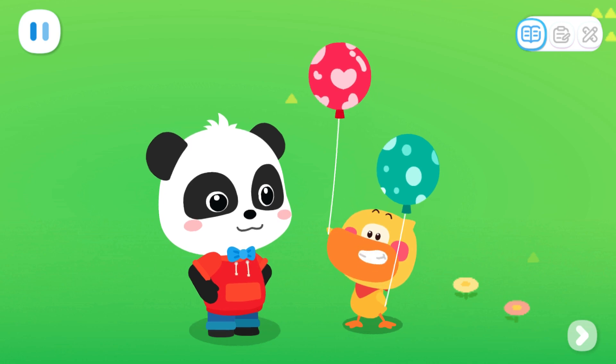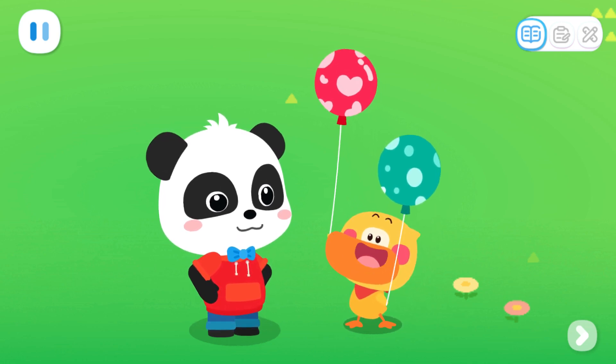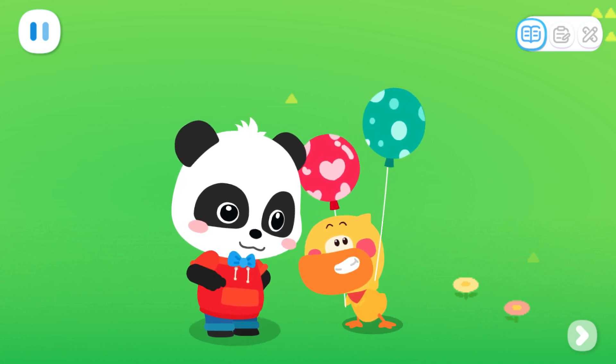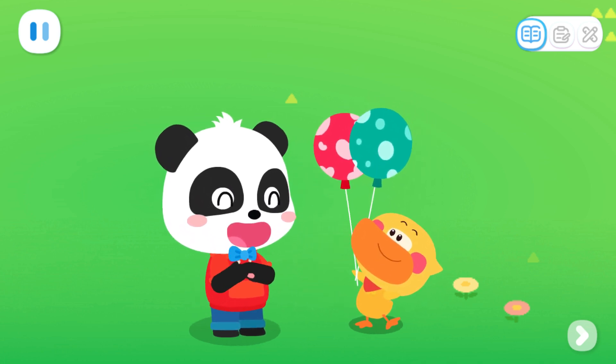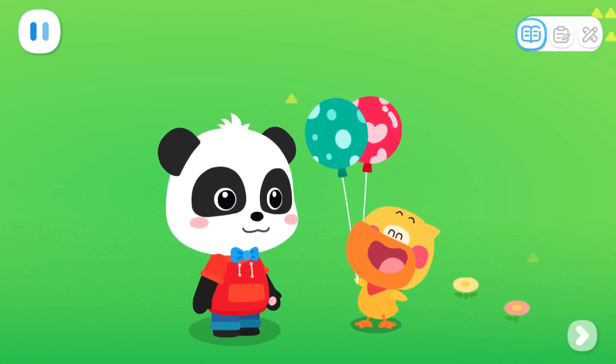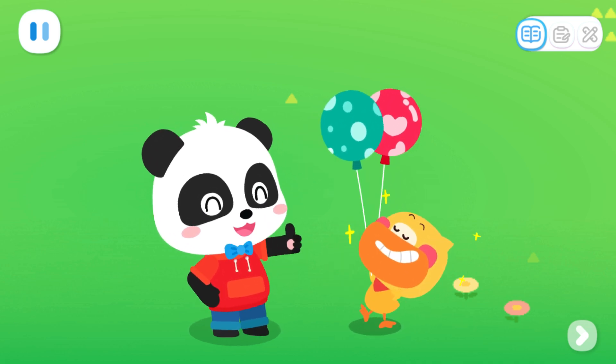One balloon in the right hand — that's an odd number. One balloon in the left hand — that's an odd number too. But when I put them together, two balloons make an even number. Kiki, am I right? Yes! You're really great, Quacky!